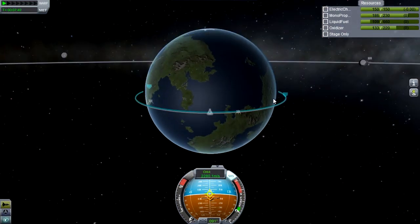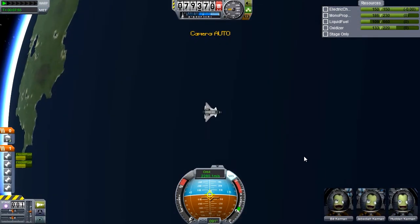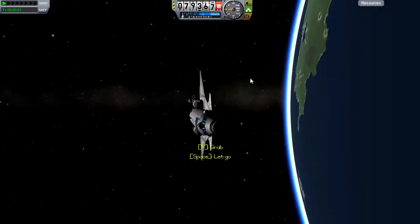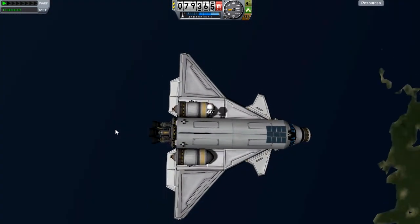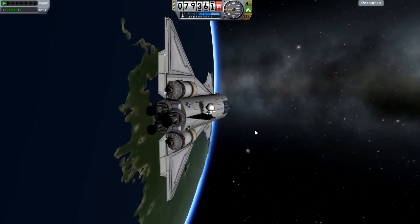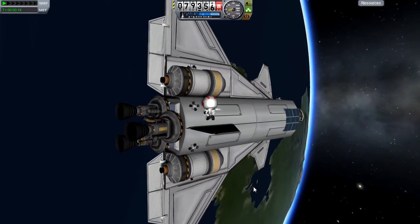That is now done. So we are in orbit! We can EVA a Kerbal — maybe let's EVA Jebediah, let him have a little bit of fun. It's probably quite boring launching something that's safe for him. Let's take a screenshot, shall we? How do we want to line this up? Kind of like that. There we go.